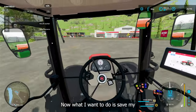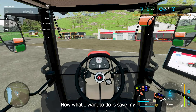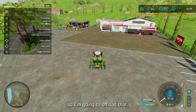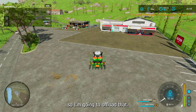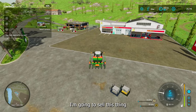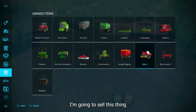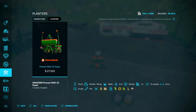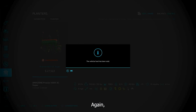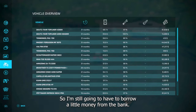I want to save my fertilizer and stuff, so I'm gonna offload that. I'm gonna sell this thing. It's pretty basic, but it does fertilize and seed and that's what I want. So I'm selling that for 27 grand.